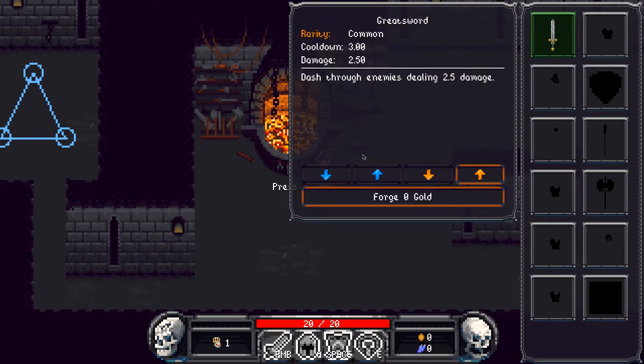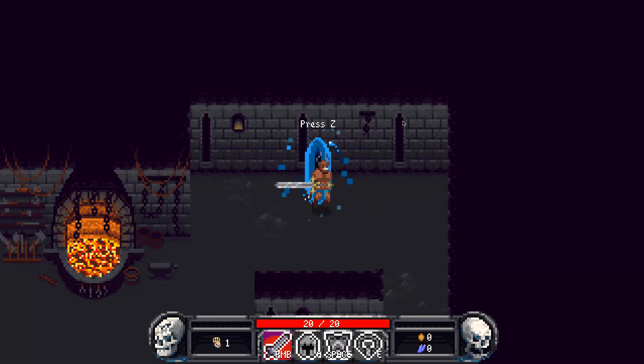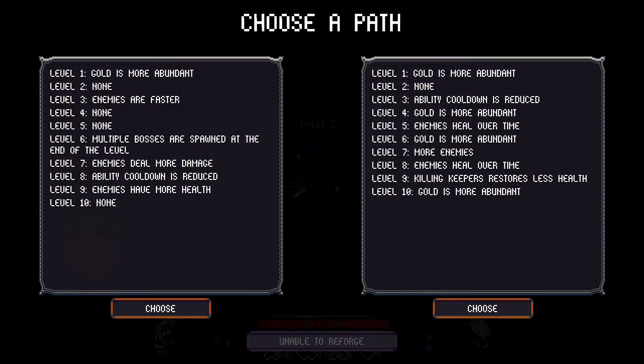The other major change is the path system. The way it works is the first time I enter level one, I'll be prompted with a screen that says Choose a Path. Each level in the path system will have a modifier that changes how that level behaves. For example, at level one on one path, gold will be more abundant. On another path, at level six, multiple bosses are spawned at the end of the level, which is not necessarily a good one.